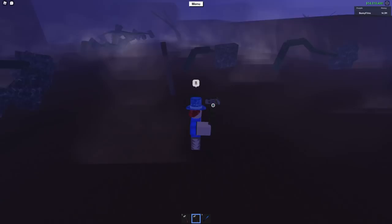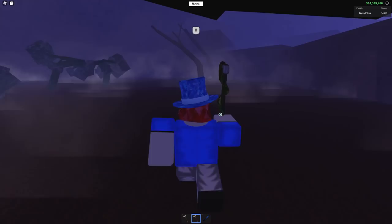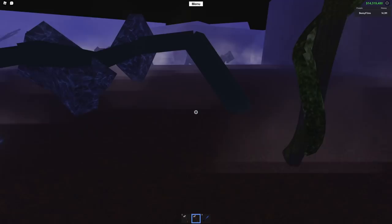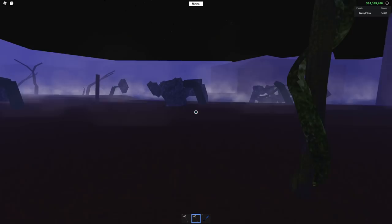Now let's test the Overgrown Axe on the two different trees that grow in the swamp. First off we have this tree — giving it a chop, I'm assuming this is probably Goldwood, and I'm guessing it's probably not going to be the tree with the special buff. Yep, Goldwood right there. Now let's chop this one — I believe this is Zombie Wood. Oh my goodness, look at that — so much more powerful! This is Greenwood right here.